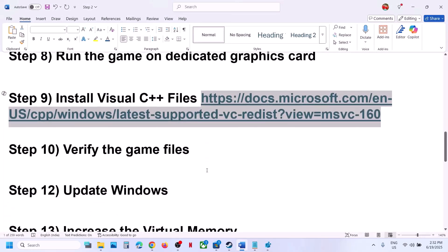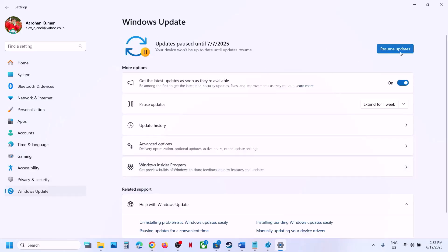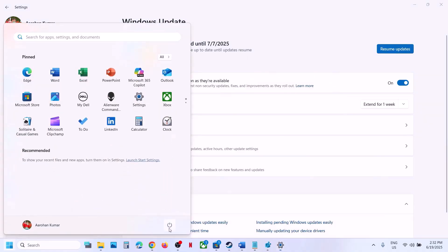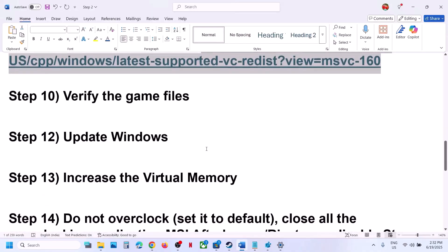If still not working, the next step is to update Windows to the latest version. Go to Windows Update and click Check for Updates. Let all updates install, then restart your computer. After the system restart, launch the game.